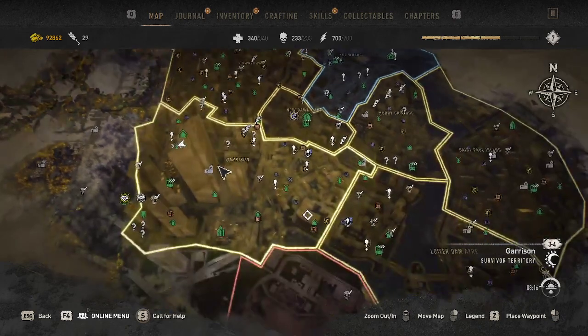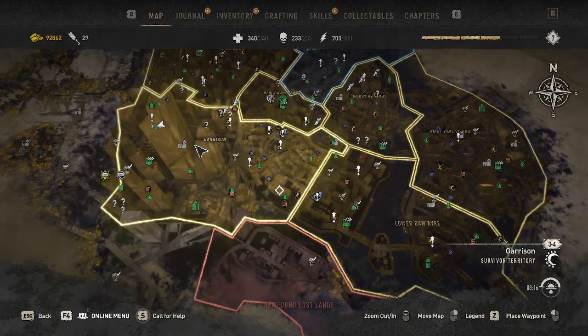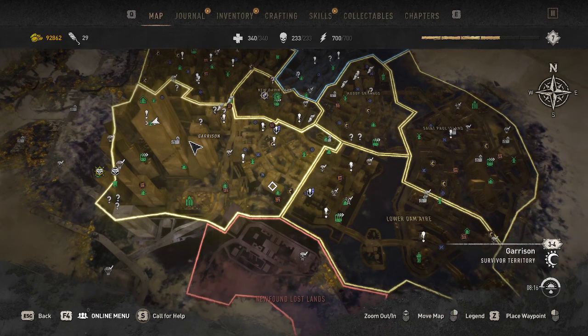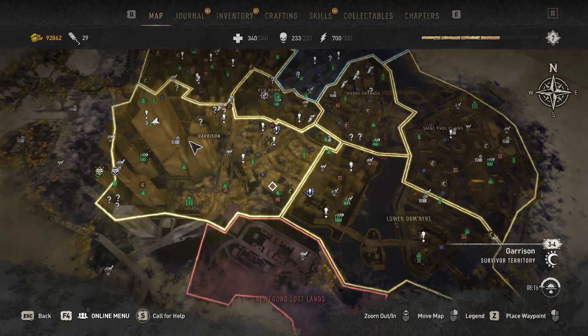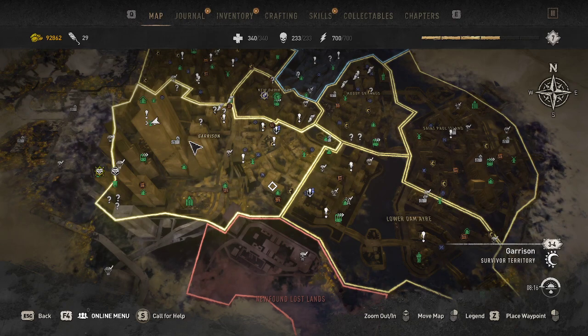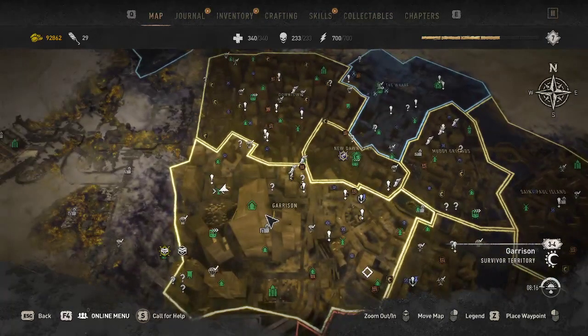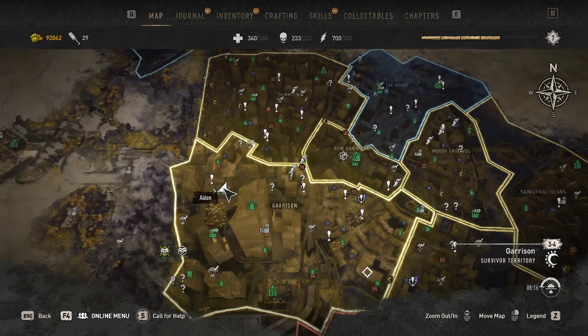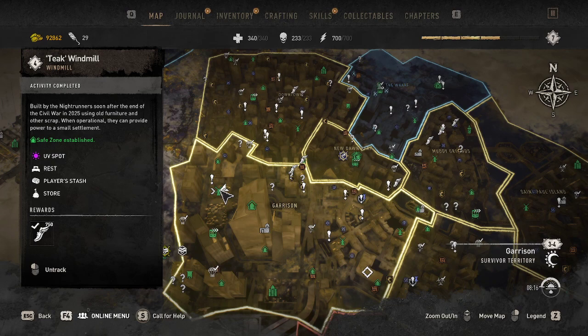I know there's two that I was not able to show you because the Peacekeepers had it and it wasn't controlled by the Bazaar. The difference between the Bazaar and Peacekeepers holding a windmill: you can actually reclimb it — like the one we're going to reclimb and show you how to do. If the Peacekeepers have control of it, they completely change it and make it basically impossible to reclimb.